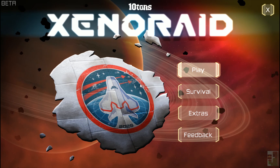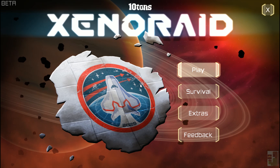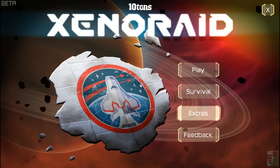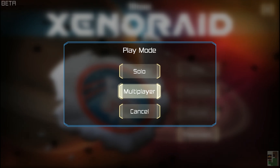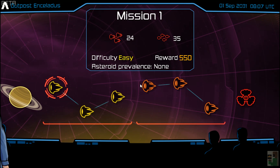This is the beta of Xeno Raid from 10 Tons — you know, 10 Tons, makers of Neon Chrome and Crimson Land, Sparkle Unleashed, Tennis in the Face, Baseball Riot, King Oddball. They've made a lot of games.